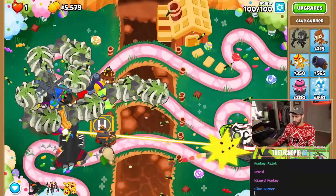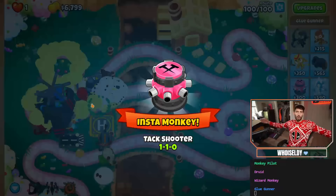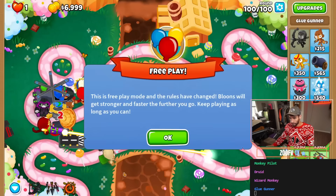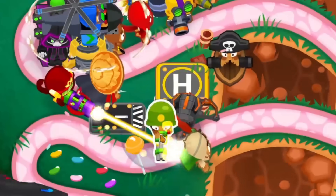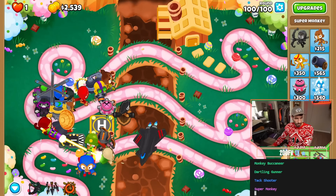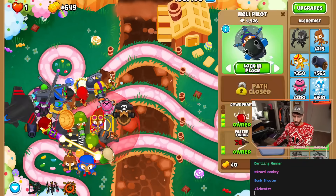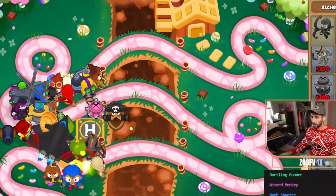I think we got this in the bag. Uh-oh — our prince is running out. Let's strike! Let's go baby! We beat CHIMPS with an AI placing our monkeys! Now we have about seven grand left over. Let's just see if we would have ever gotten a village — we would have got a buccaneer, then a dartling, then an attack shooter. I'm pretty glad we stopped when we did. This thing loves dartling. We're just never gonna get an alchemist. We only needed like 10 more monkeys and we would have gotten MIB. Well, there you go boys — we beat CHIMPS with an AI placing our monkeys. Not bad at all.